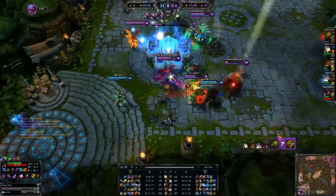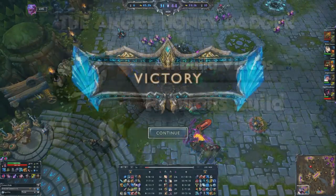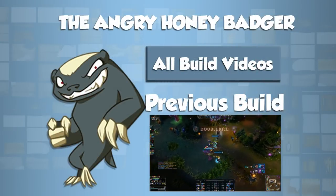Everything is listed in the description as usual. If you have any questions, come down below. Otherwise, I'll see you all in the next build video. We finish with one more quick fight — blow up Skarner, work on Diana, and pick up a quick double kill.